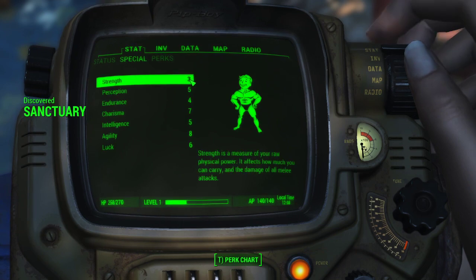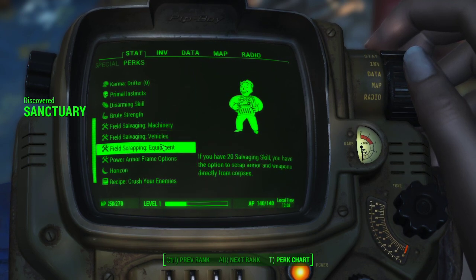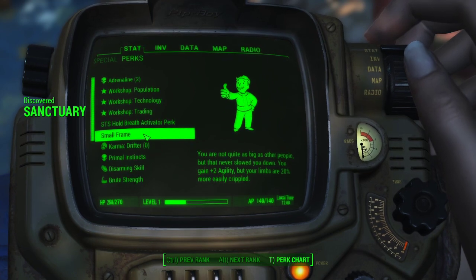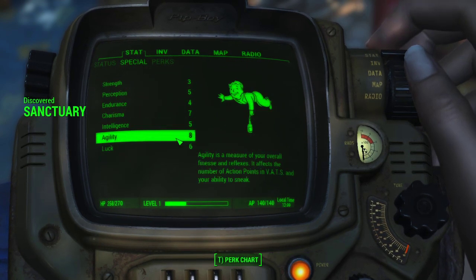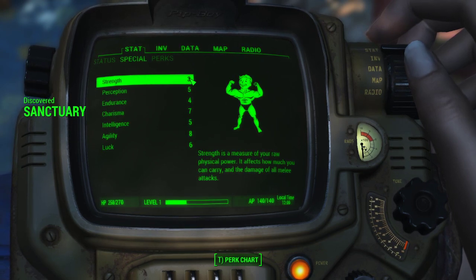Let's look at SPECIALs: three, three, five, four, seven, five, eight, six. Now this eight is the plus two agility from the Small Frame perk. We've got one point we can put somewhere. Let's look at the perk chart.